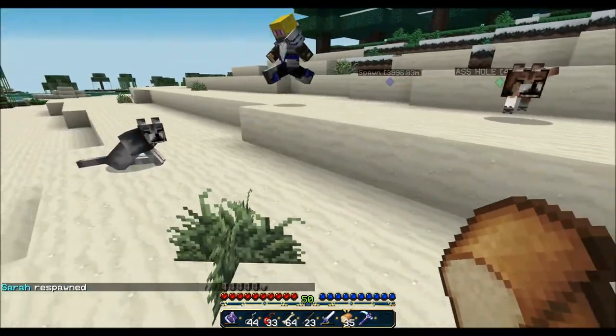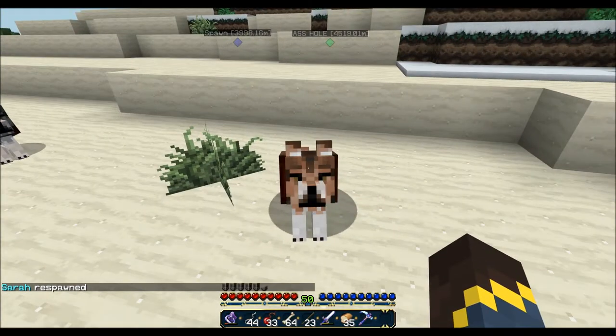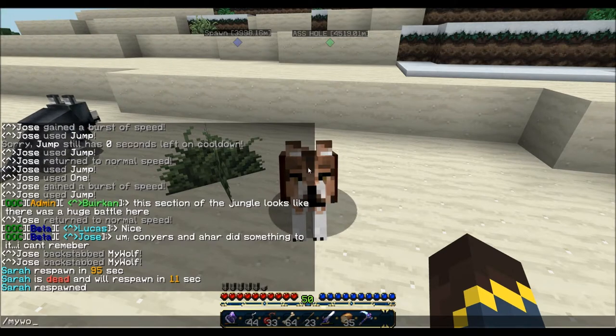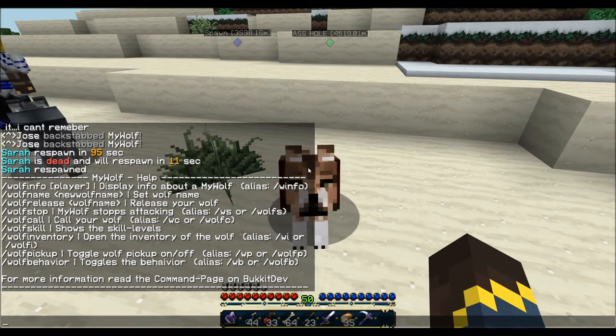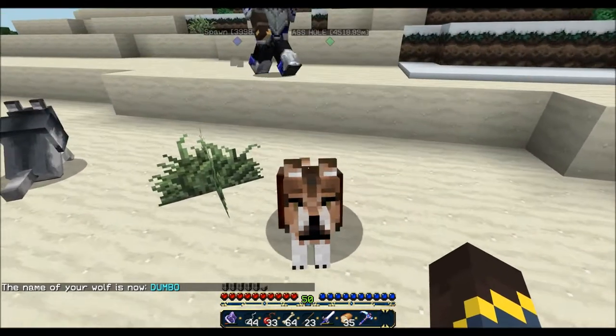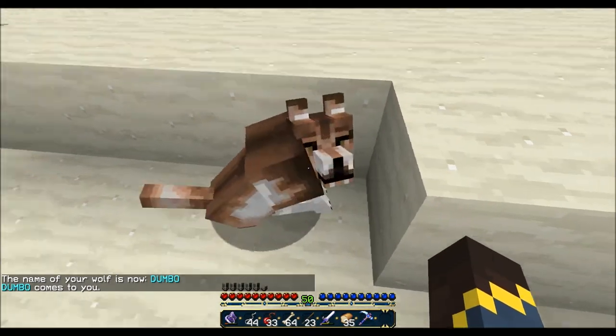There we go. The first thing I'm going to show is how to name your wolf. To see all the commands, you just do slash my wolf, and from there it shows you everything. So, slash wolf name — what should I name mine? I named him Dumbo. There you go. If you do slash wolf call, Dumbo comes to you.